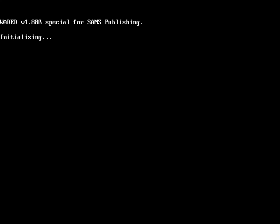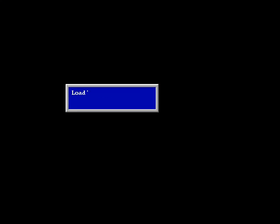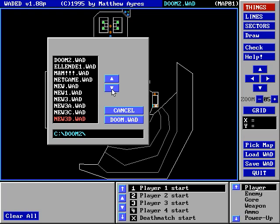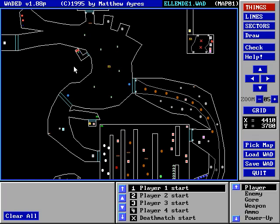It may take a little while. I'm just going to show you that it actually still works. There we go — this is the first map of the Doom 2 original WAD file. I'm going to load a custom file. Let's look at Elende Ayn, which is a brutal map. You can see this map being played in the let's play that I posted just a few minutes earlier.